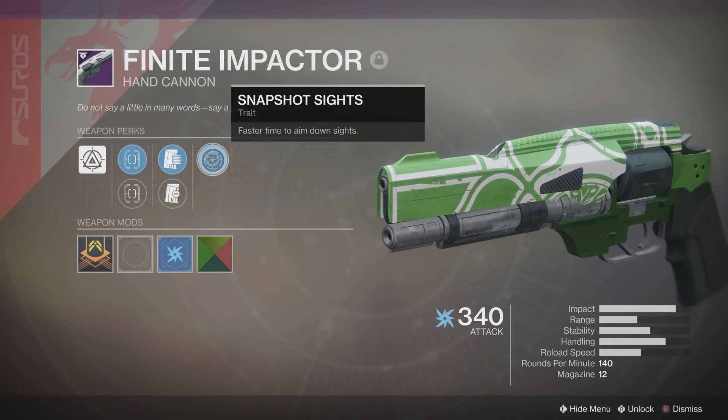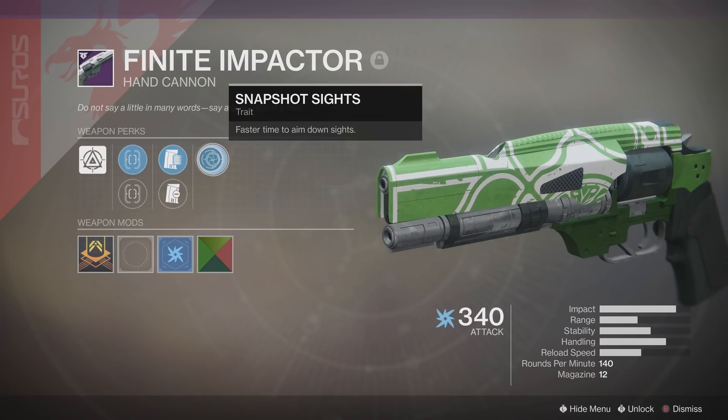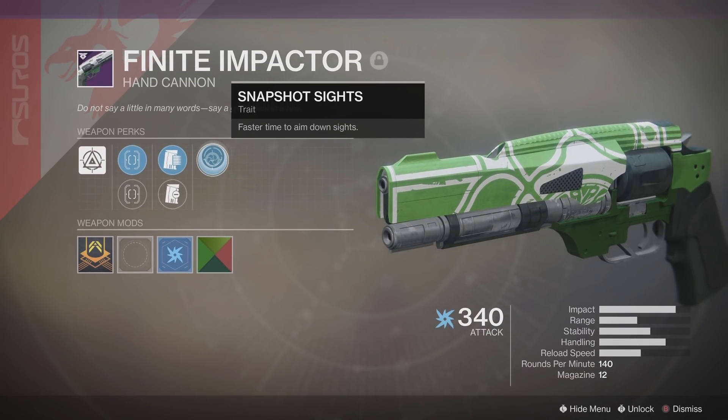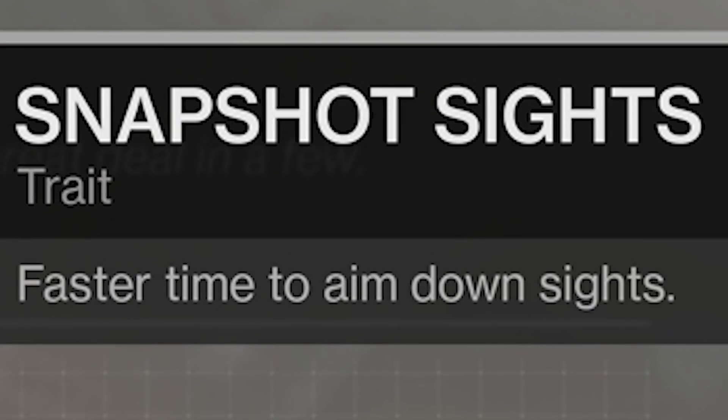The last trait perk is Snapshot Sights — faster time to aim down sights. To be quite honest with you, Snapshot Sights is an alright perk, but on a hand cannon I feel it's kind of wasted.